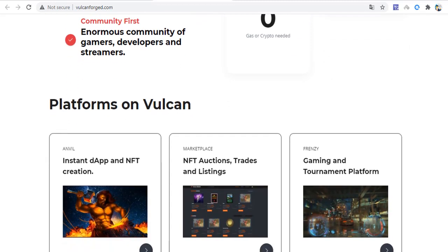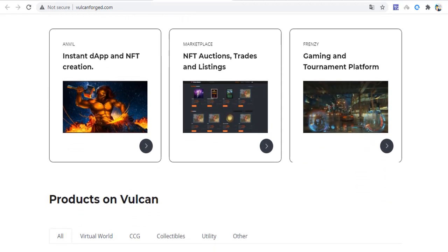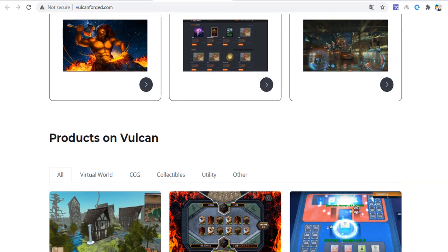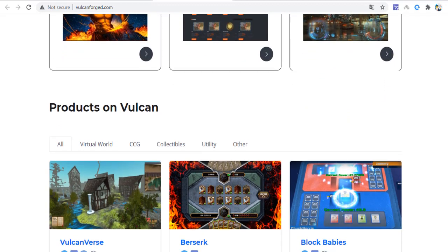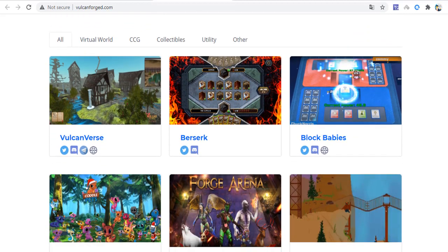Wocamforgit prides itself on removing gas and crypto barriers for game developers using their platform, and offers support to any third party with a simple idea wanting to turn it into reality. Gamedito members have gone on to making their games with ground-up support.